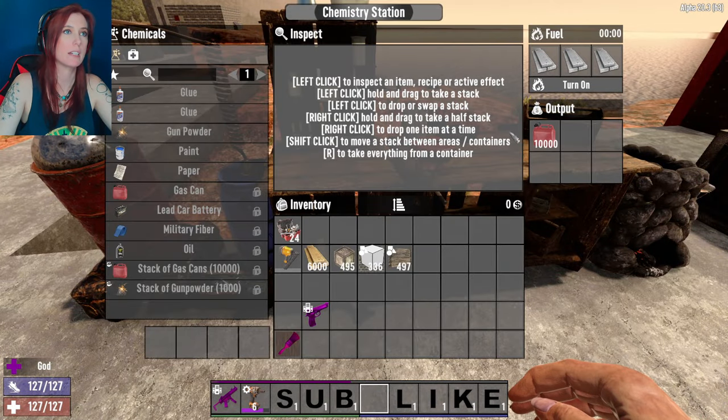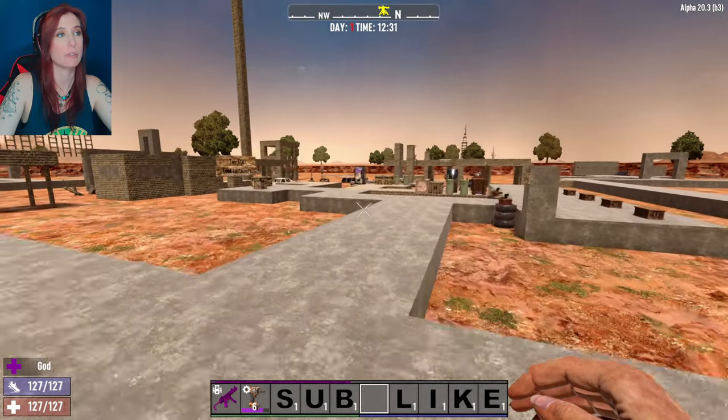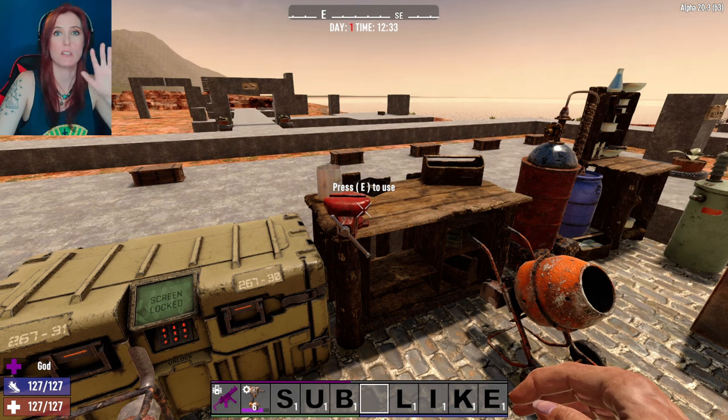So if you have something like sitting in the output, that will go to your inventory, but if you have stuff smelted into your forge, it will not come out — you'll just lose it all. So be very, very careful of that. This has to do with the broken machines that are found in-world. And now this is all forged iron, and this is all forged steel.